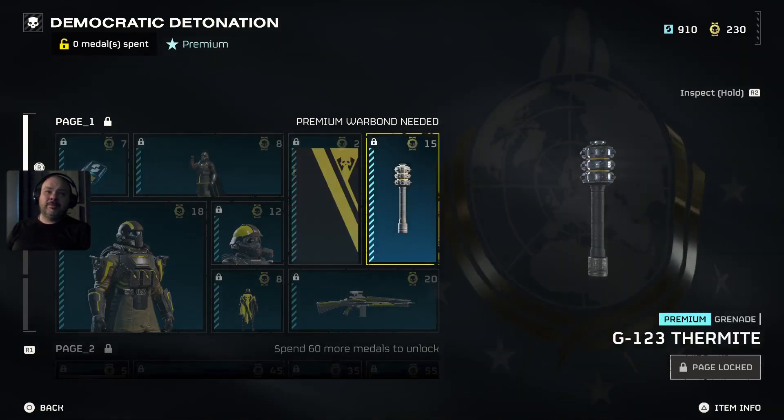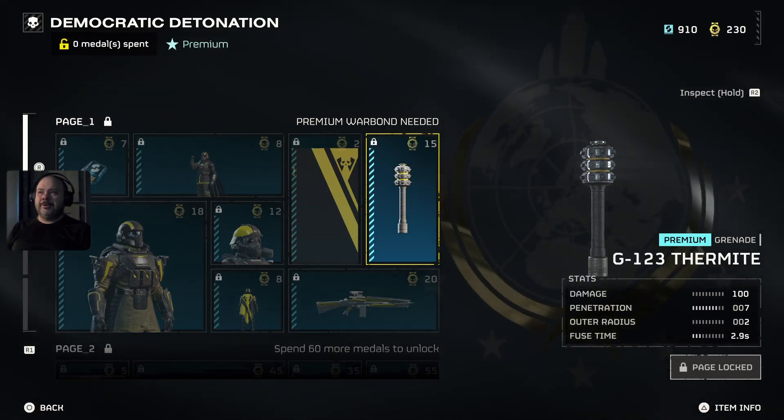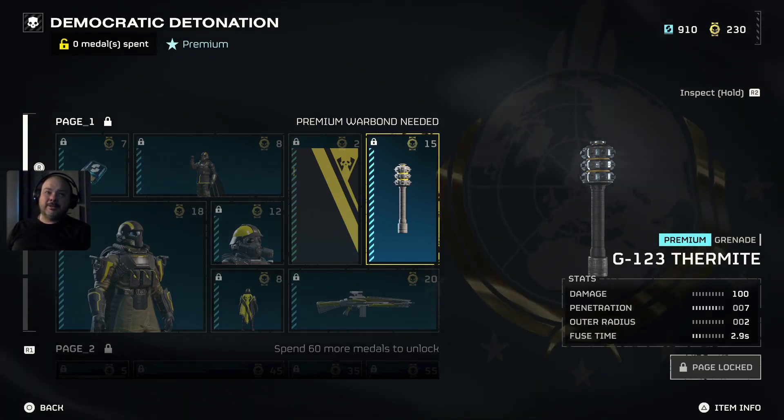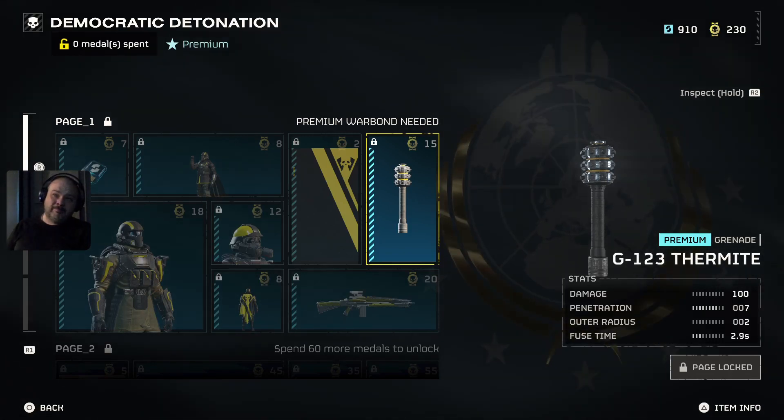Got a nice little squat pose there, got a thermite grenade. In the trailer it has the player throwing it on a charger — it sticks to the charger and starts burning him. It's nice.